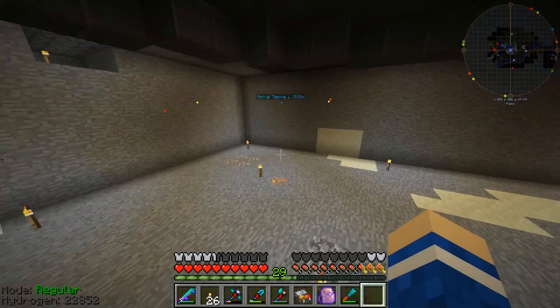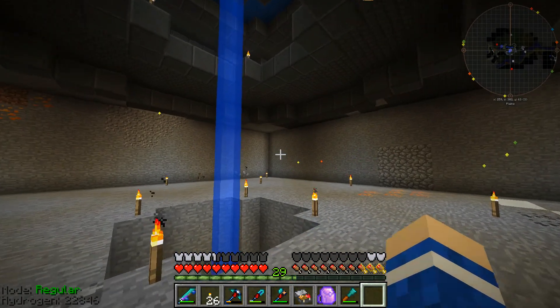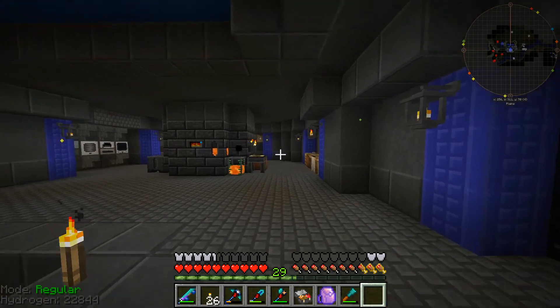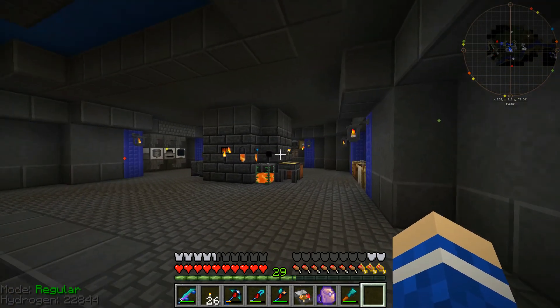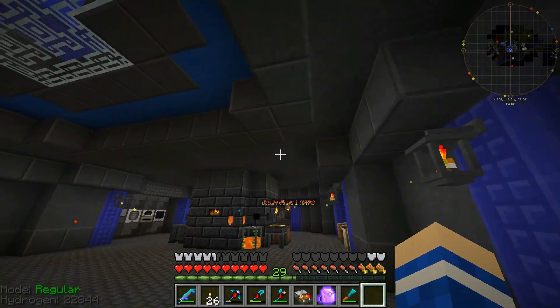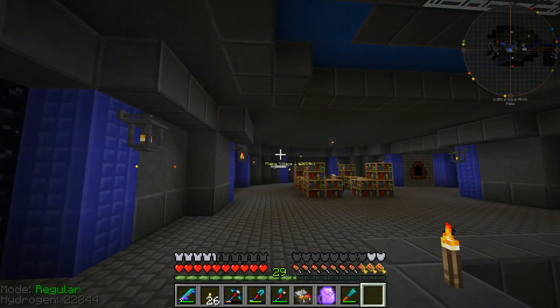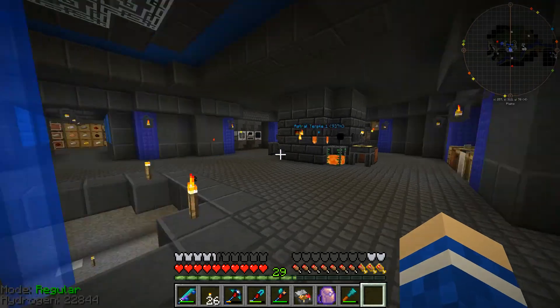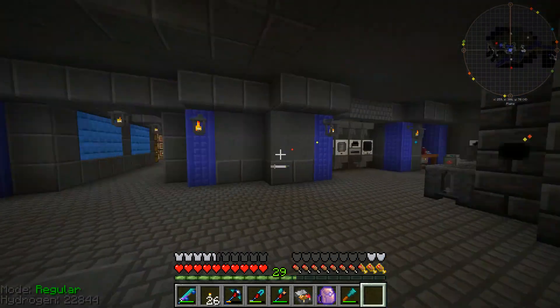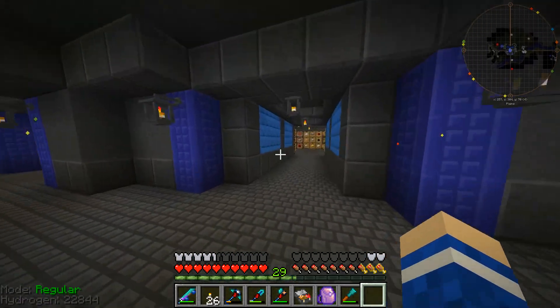I've cleared out a little bit of space under here because we are kind of running out of places to expand. On this side we're almost at ground level because the hill is sloping down this way, and on the other side I thought I'd just keep the dimensions of the room roughly symmetrical. It's not a perfectly symmetrical room with all the machines we've built into the sides, but that's fine.